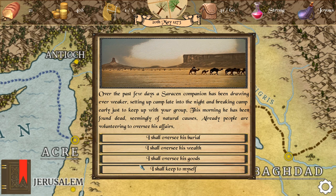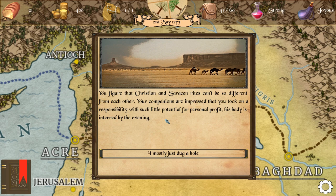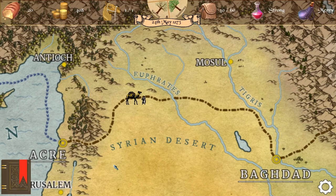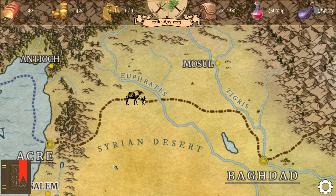Over the past few days a Saracen companion has been growing ever weaker, sitting up at camp late into the night and breaking camp early just to keep up. This morning he has been found dead, seemingly of natural causes. Already people are volunteering to oversee his affairs. Let's be a nice guy and oversee his affairs. Your companions are impressed that you took on the responsibility with such little potential for personal profit. His body is interred by the evening.